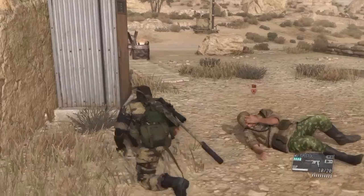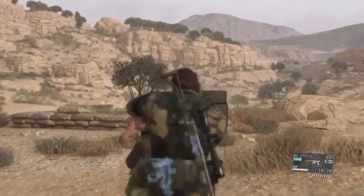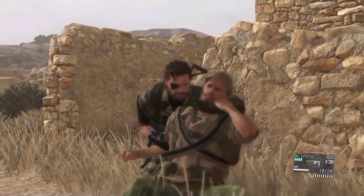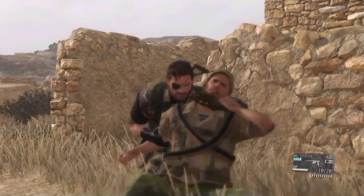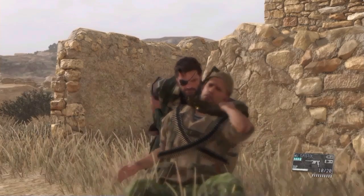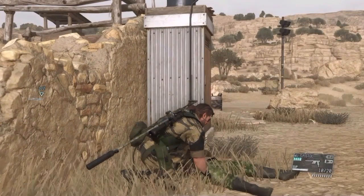Now let's look at C: the throat slash. From the grab position, simply press the action button to have Boss stab the enemy in the throat. The player should know that this is fatal and you will lose your no kills bonus. Once you've incapacitated an enemy, it's always a good idea to hide the body.